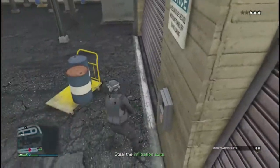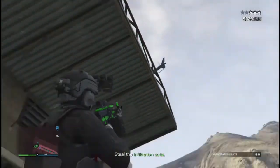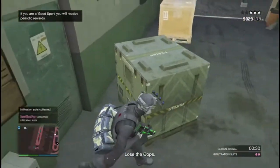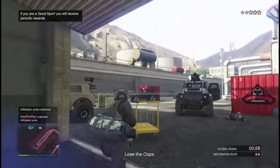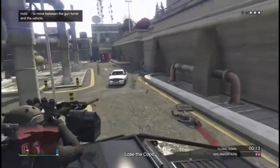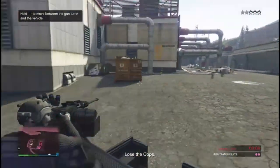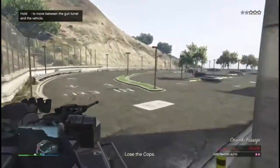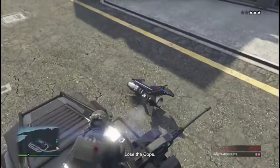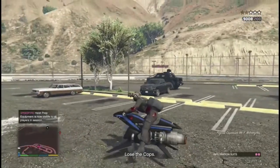I'm just gonna hack this panel here. If you guys do manage to get through this silently without being detected and eliminate everyone, as soon as you finish hacking that little panel, the alarm will go off anyway. Make sure you steal one of these vehicles right there first, or after you hack it, so that you can get back to your Oppressor or your chopper really quickly and not have it impounded.